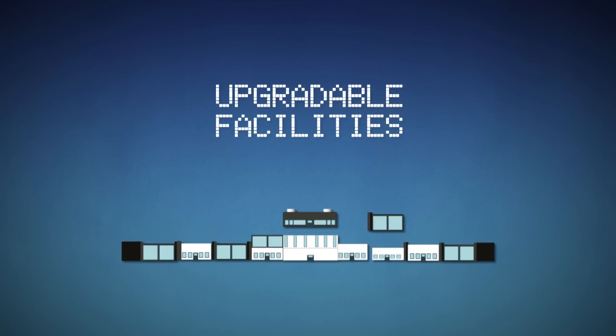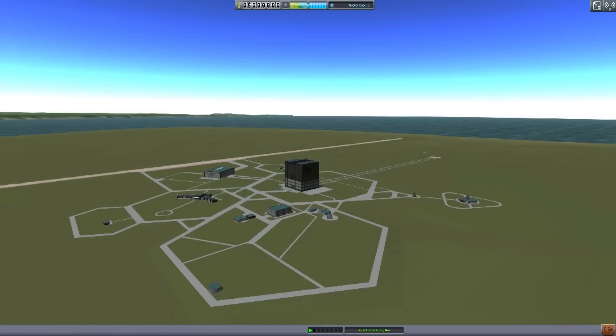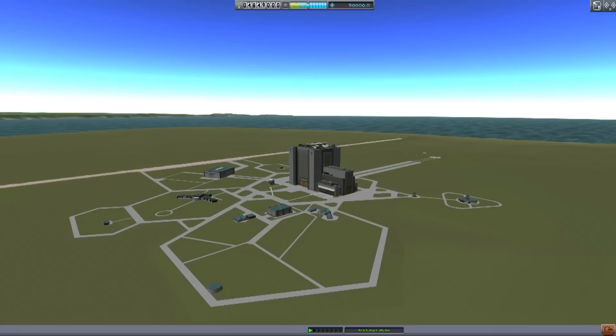The last essential system for career mode is finally making its first appearance in the game. Take your space center from a modest beginning to a top-of-the-line space exploration complex. Every facility must be upgraded through different levels, each unlocking advanced features and expanding what you can do in game — all of which costs a pretty penny, so be prepared to save up your funds.